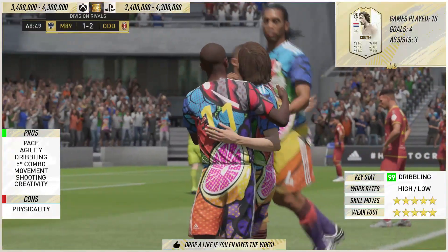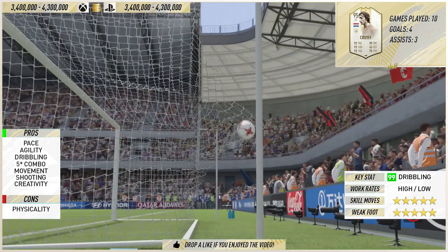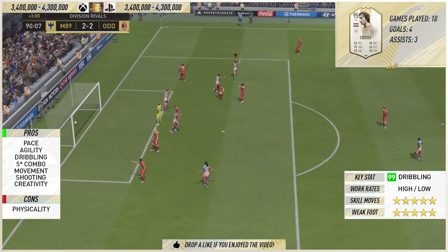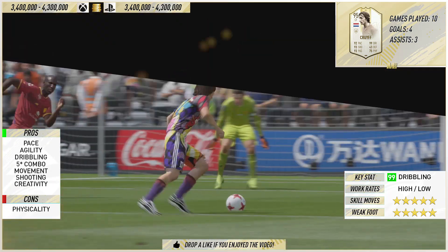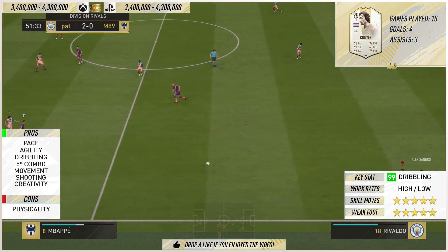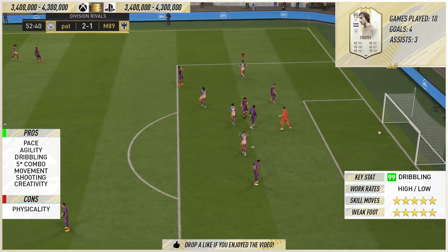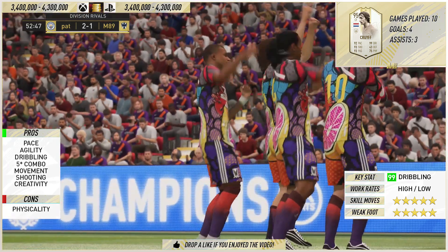In terms of the dribbling category, which is 99, his card is so effective on this game. It's like that Muhammad Ali saying - floats like a butterfly, stings like a bee. He just glides all over the pitch. It's very impressive to watch him do his thing and use this card - he's so enjoyable on this game. Similar to the enjoyment I've had with Neymar and Mbappe, skillful players with great weak feet. Looking at the top tier prime moment icons and team of the year cards, I can't wait, because if I'm having this much enjoyment with these cards it's going to be incredible.